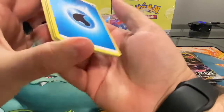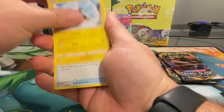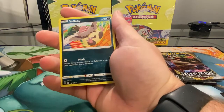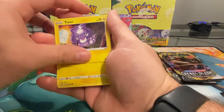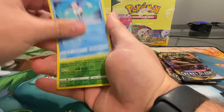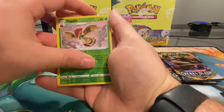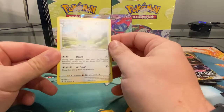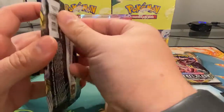Start off with that energy again — Morpeko, Capacious Bucket. The names of these are just ridiculous sometimes, but they're great. Reverse holo Flapple, and the rare is an Unfezant.